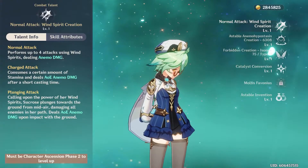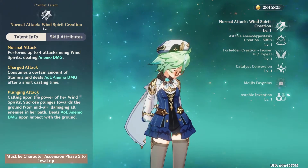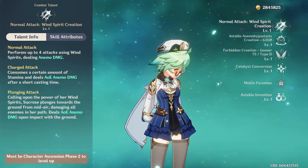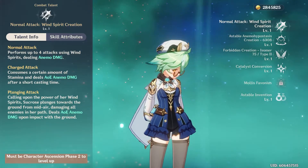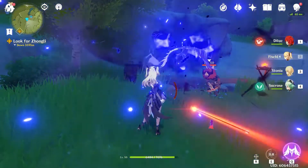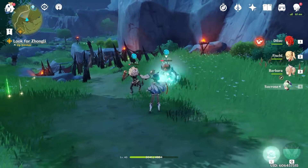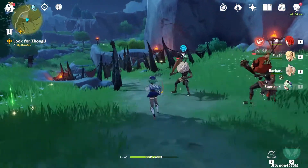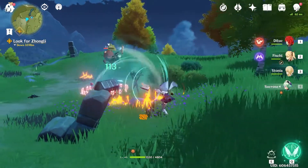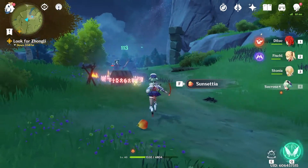Because Sucrose is a catalyst user, her normal and charged attacks are going to deal elemental damage. Her normal attack deals 4 consecutive strikes, each of which deal Anemo damage — you'll see why that is important in a bit. Her charged attack is an AoE Anemo burst, sending enemies away, which can be very useful for launching enemies in the Spiral Abyss or off of cliffs.